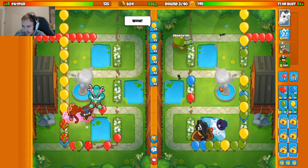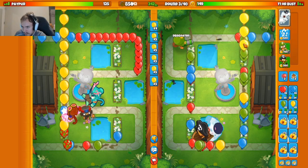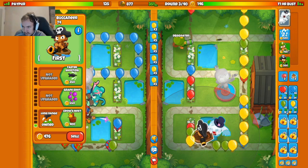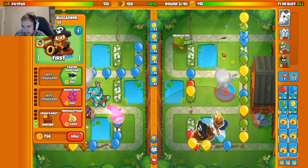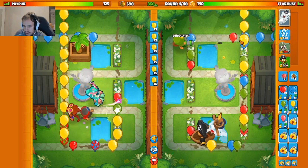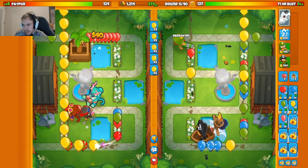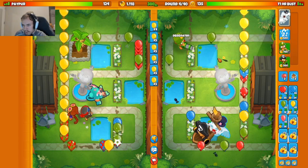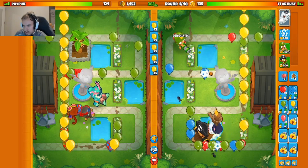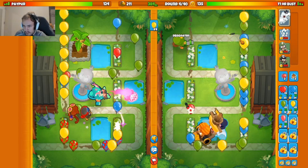We want to target my dartling like this to get these rounds ending quickly — it's a long range that actually increases the pierce of the boat too. Let's see if we can get a round four merchantman. I might have to stall this round to afford it. We don't want to stall too many rounds, but I think we need to stall this one — or actually maybe we'll anti-stall. We're good with an anti-stall — we still afforded it!